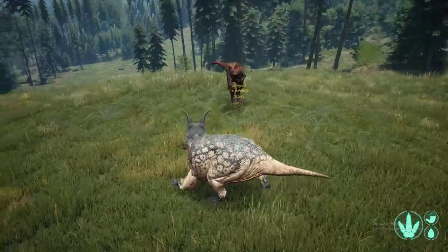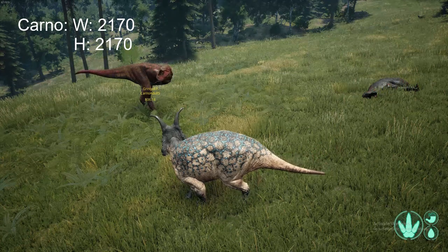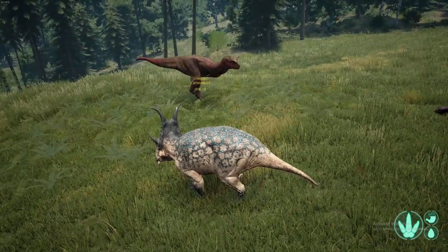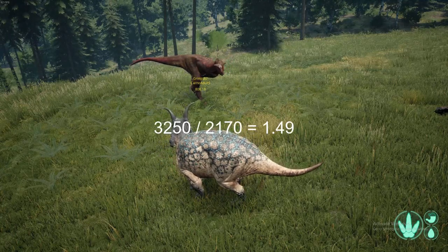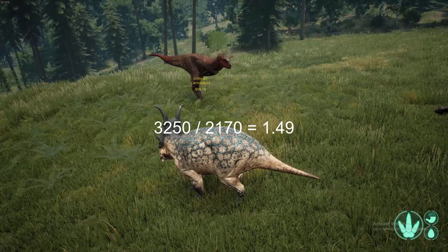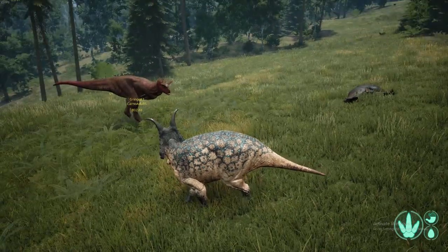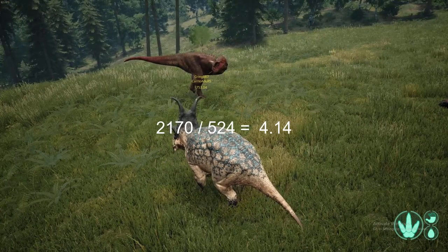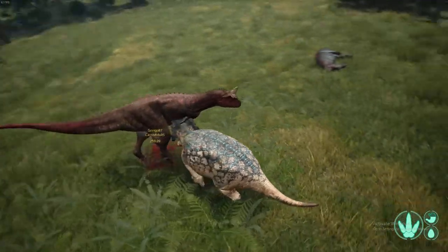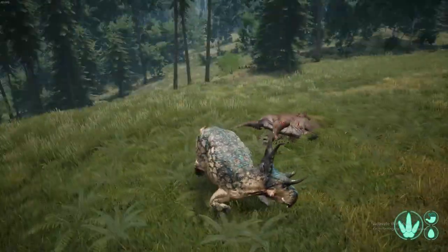Now we're moving on to the Carno — kind of forgotten about, not really played much. Gringo's weight is 2.17 tons, so 2,170. We actually have a 1.49 multiplier, so 1.49 × 350 = 524 damage per hit. Carnos should have roughly the same health, so it should take four hits. One, two, three, and four — he died straight up. Those four hits killed him.